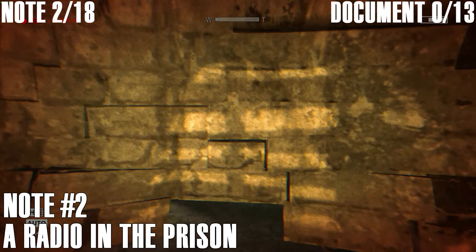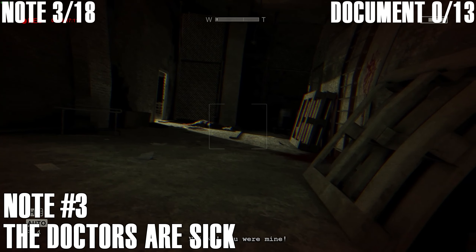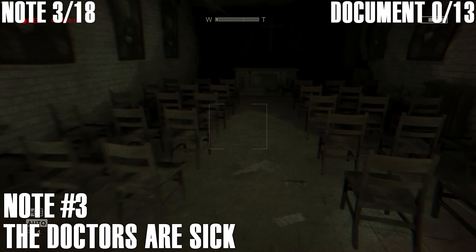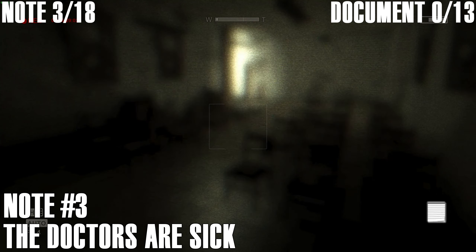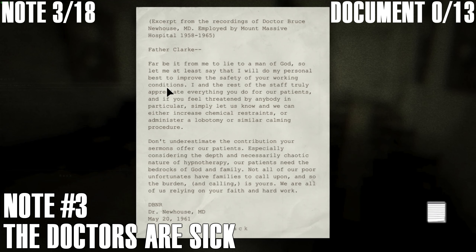Next up we have another document. You can get this one just after you break out of the furnace that the cannibal throws you into. Head to your right as you break out of the furnace and come through the door here. You'll come into this chapel type area, behind the desk or the altar at the back of this room. You can find document number three, which is 'God and Family.'